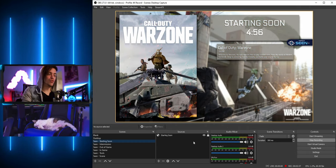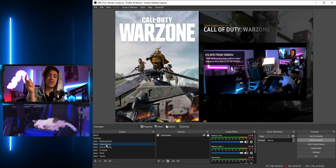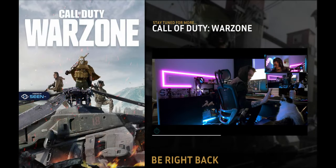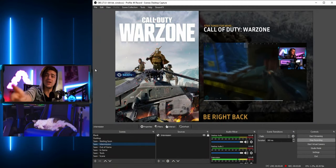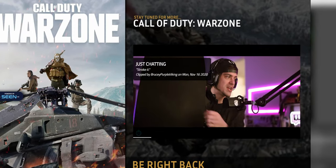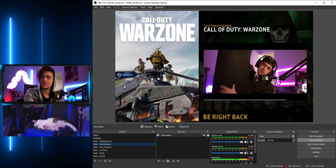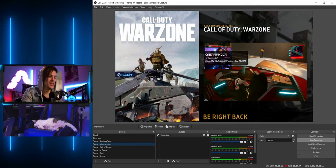Moving on to the intermission screen — when I select that it goes to a screen I've pre-dialed in, which starts showing clips, like this one of my cat trying to high-five me. This is basically your 'Be Right Back' screen, so you can walk away and have your own channel clips play in the background while people wait for you to return. You can see the category name, who clipped it, and there's a progress bar showing how long the clip is.